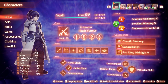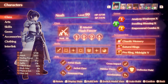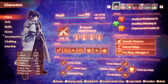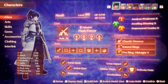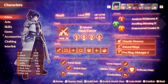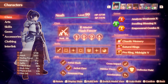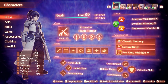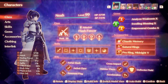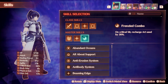For Xenoblade 3's lifespan, there have been a number of updates to the game. Most of these have been bug fixes and minor changes, like adding the party save feature and making Mio's chain order actually function. However, in the 1.3 update, which was the wave 3 balance update, it added Masha and all of the challenge mode gauntlet, along with one small minor change to a certain skill — Frenzied Combo.